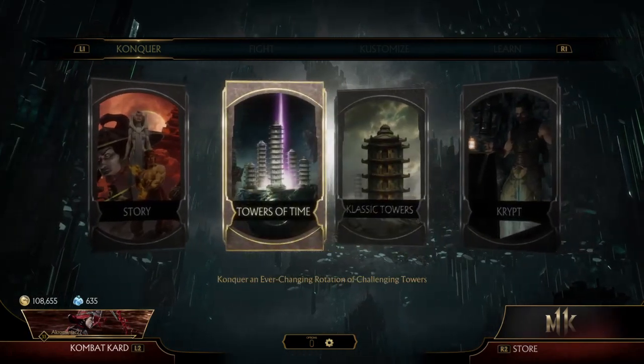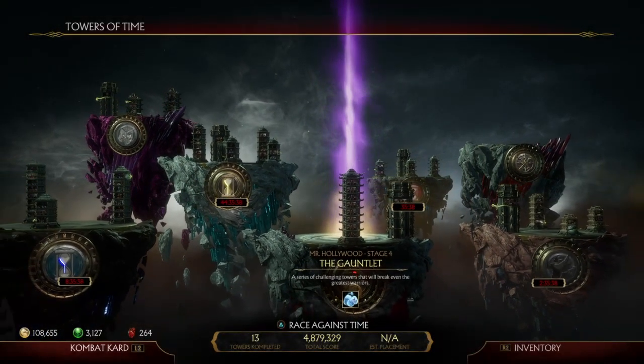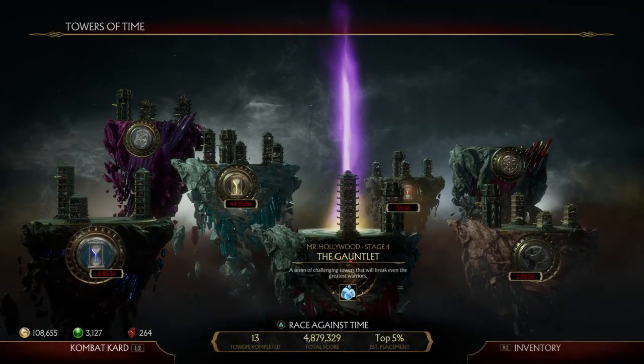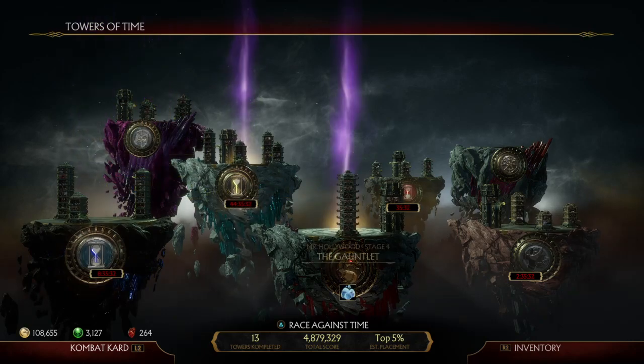That's the classic stuff. Now the Towers of Time — this is the one that behaves a lot like the Multiverse itself. You can apply consumables to anything here, and basically these are all on a timer, just like the Multiverse. You have a certain amount of time to complete them.